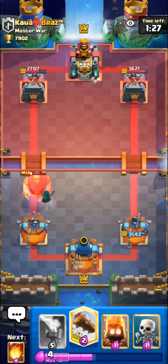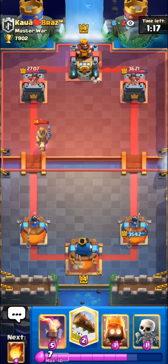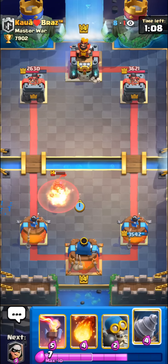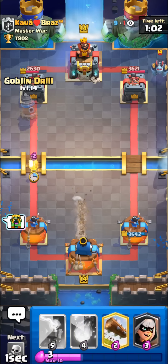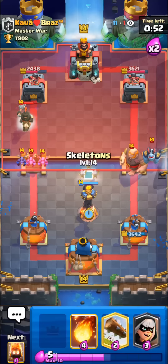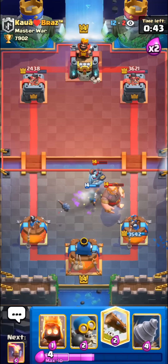I want to switch up the lane just to make sure he can't start stacking Princes. I'll take one Mega Minion swipe to save our Skeletons for his Prince, and I'm getting a pretty good Fireball on his Minions. Looks like he might not be playing the version with Miner — after seeing Arrows I suspected that, so it should be a little better for us. He goes with the defensive Giant but we get splash damage from the Bomber and Goblins are finishing off the Giant — don't even need to waste the Inferno Tower.